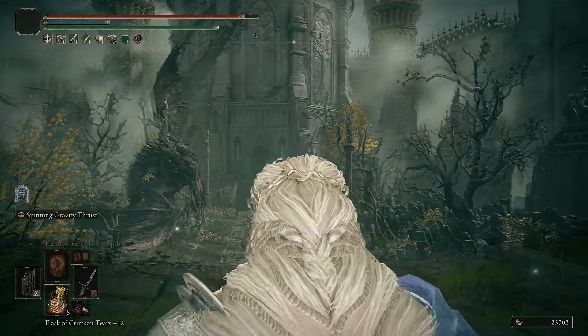For talismans: Axe Talisman - a basic talisman that boosts damage on charged attacks, simple and straightforward. Next, since we're doing fire attacks scaling with Faith, Fire Scorpion Charm is a no-brainer - it amplifies fire damage but makes you take more damage. Since we're running high Endurance with good armor, we can afford that downside. Howl of Shabriri will also increase damage taken significantly - with it you'd normally be a glass cannon, but with good armor and protection you can still take a lot of hits.